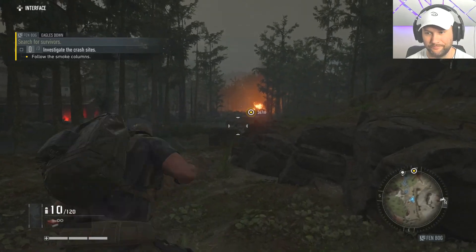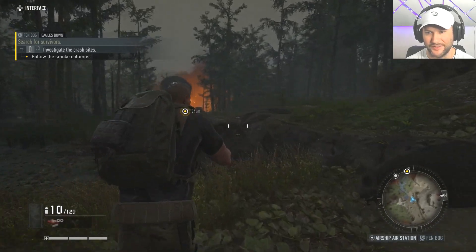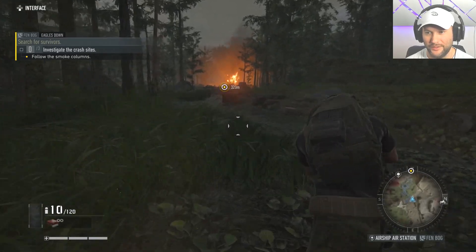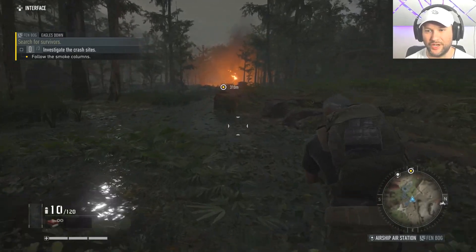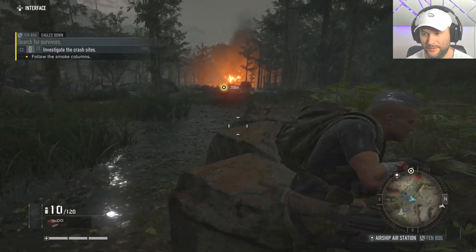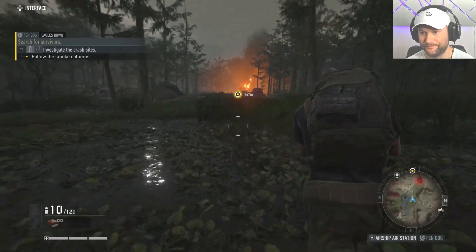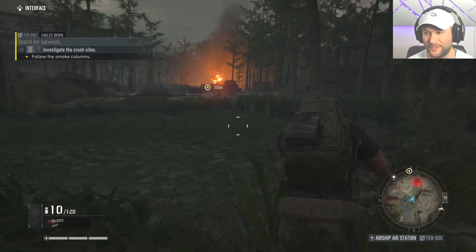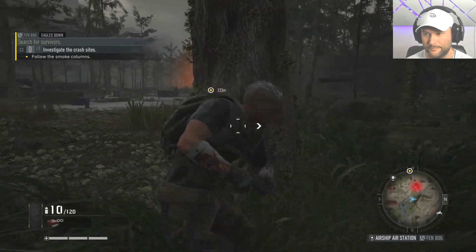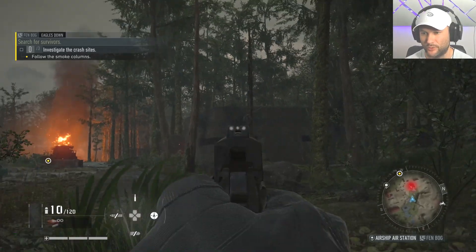Climb rocks — investigate the crash sites, I'm on my way. The controls are really intuitive — when you get up against a rock you just push up on it, that's pretty cool. Let's see what happens when we go behind a tree — yeah, I didn't have to do anything there, it just automatically did it, which is pretty cool.